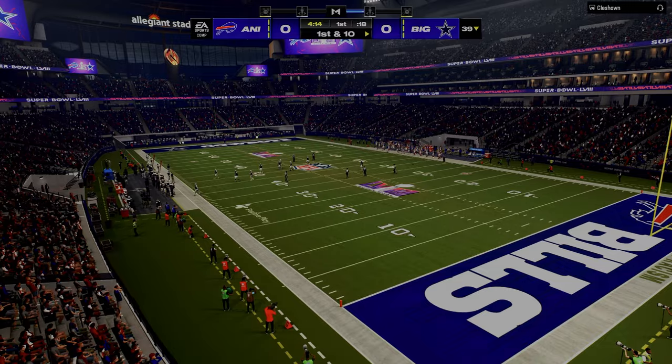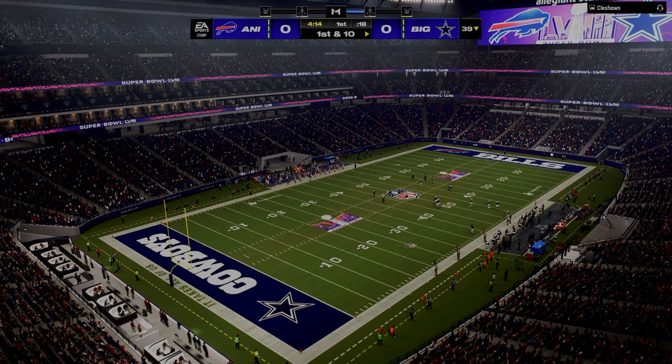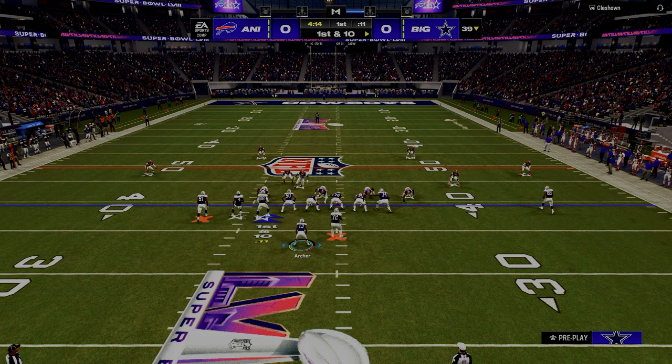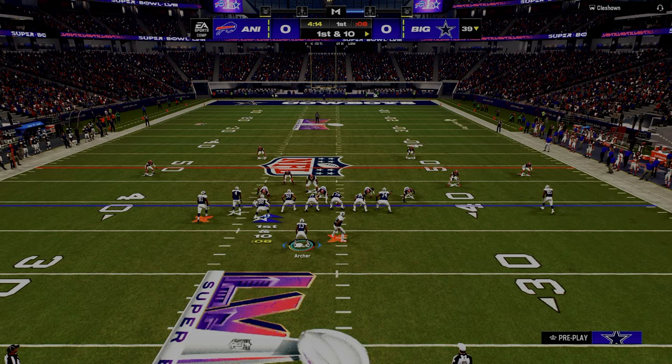For example, the double corner — if you run the double corner concept to the short side of the field, it's more difficult to utilize because it doesn't have enough space over there for the routes to develop. So what we would do here is flip it and run double corner to the left. And as I'm doing that, I want to talk about the idea of power counter constraint.